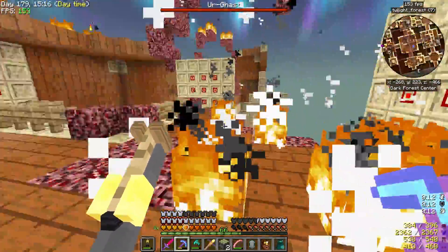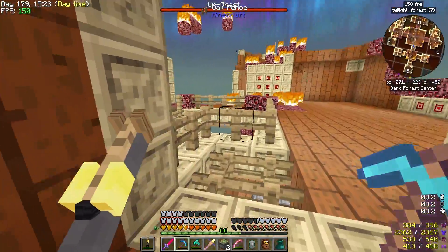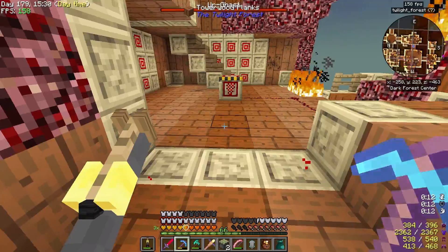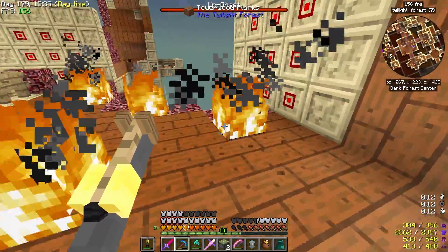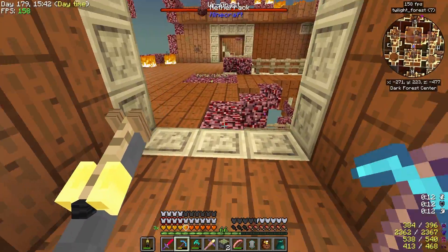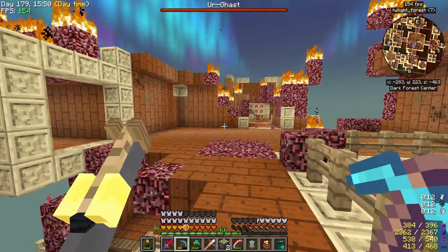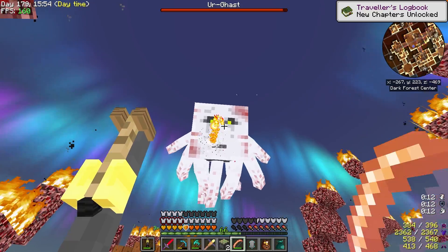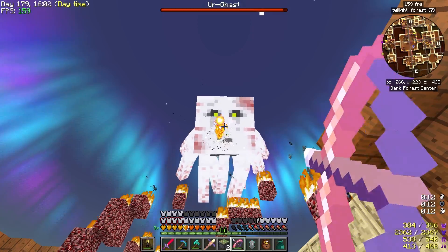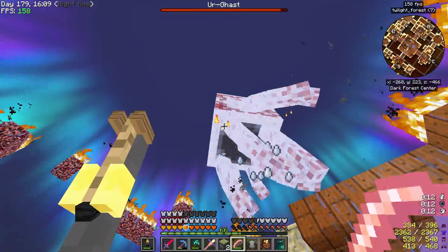Now that we have that, let's continue up. Grab the Ghast here - this one's an empty one. We're making it up. Here we are - this is the bad guy. We need to make sure these pressure plates do not get destroyed. This is such a weird area. We need to make sure those do not get destroyed by this Ghast - it will make it really hard on us.